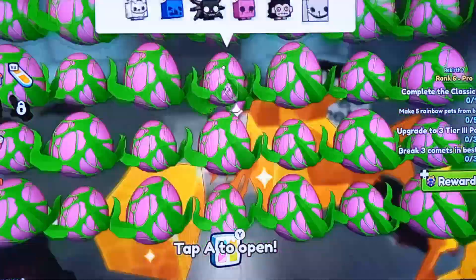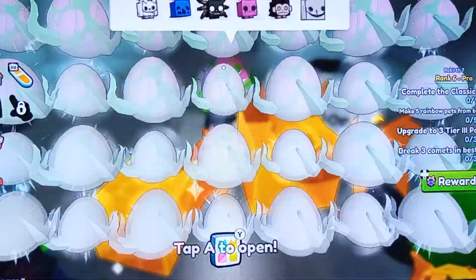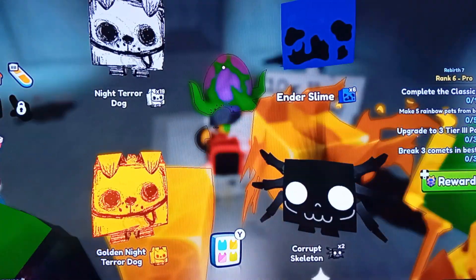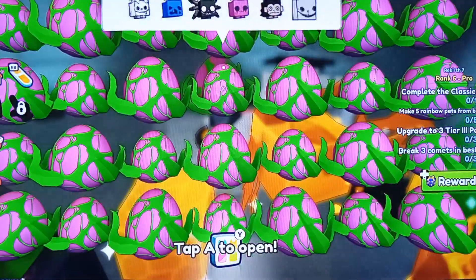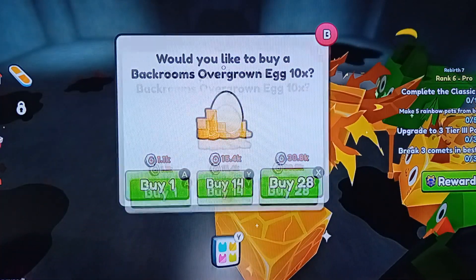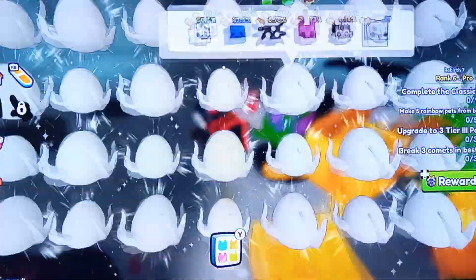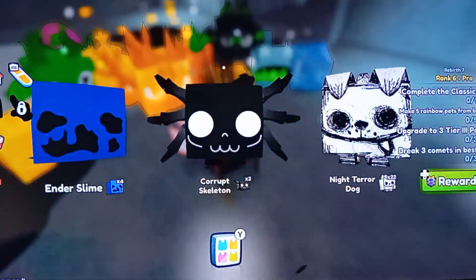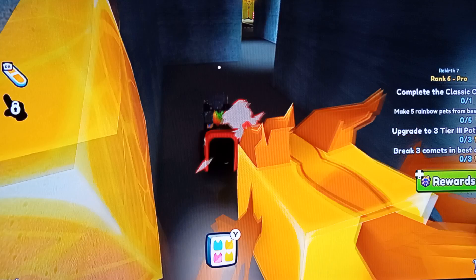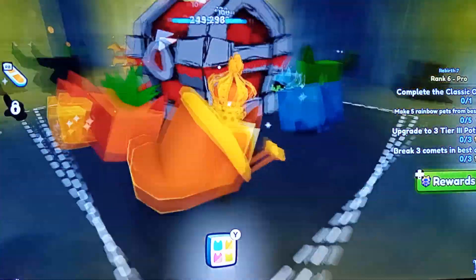I'm going to do three more hatches — one, two, and the last hatch. Shiny — that was lucky! We'll do one more at 14. I gotta do one more to see if I get another shiny — I didn't. We found something new — I see that light. Oh, a giant chest! Oh my gosh, this thing is so big!